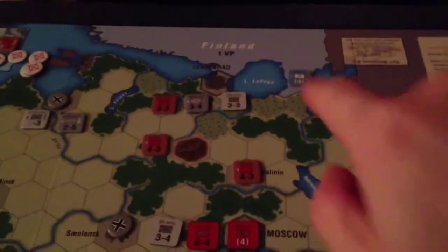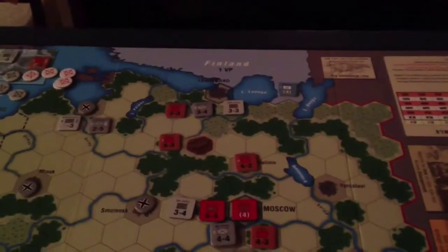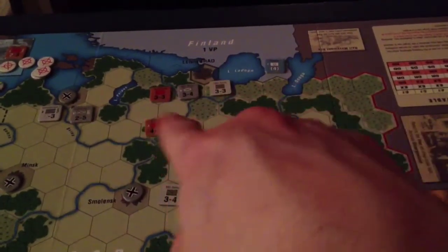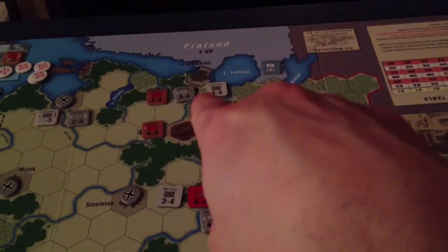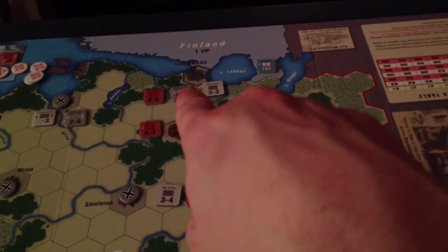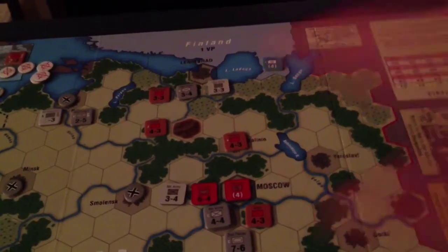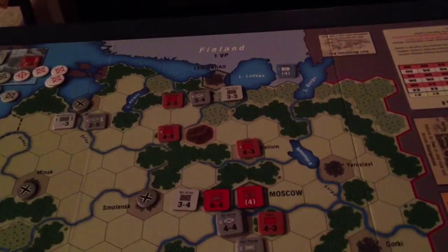Leningrad's fort was just taken out because it was out of supply. The problem is, on the German turn, they're going to be out of supply too — looky there. So these two guys are going to be out of supply, but they can still move into that sound, actually. So that won't be too bad for them, and then these guys will move up. Maybe that'll help them with supply.